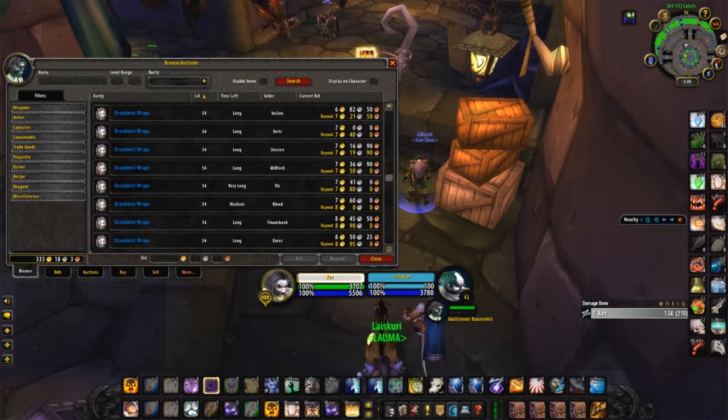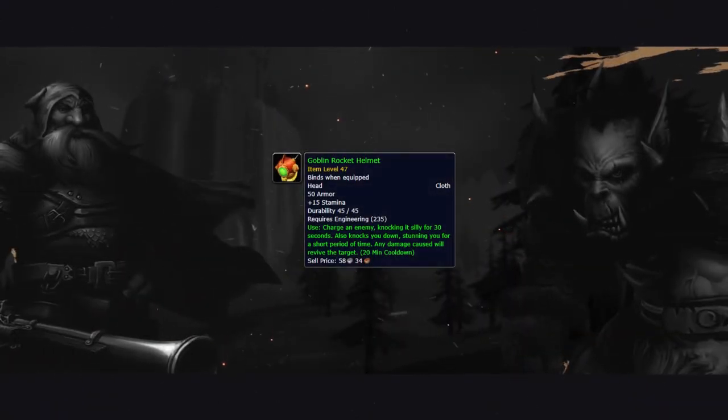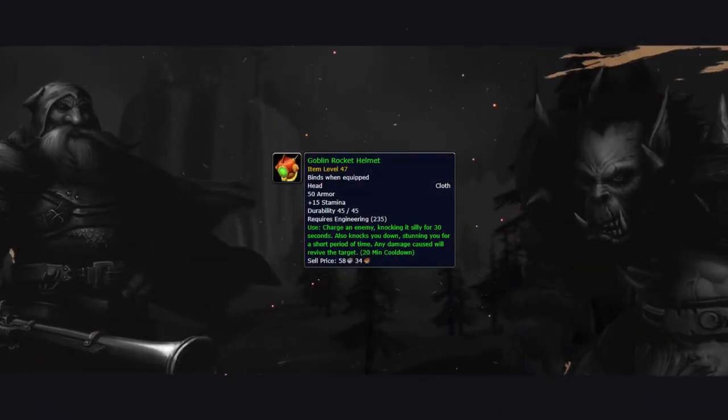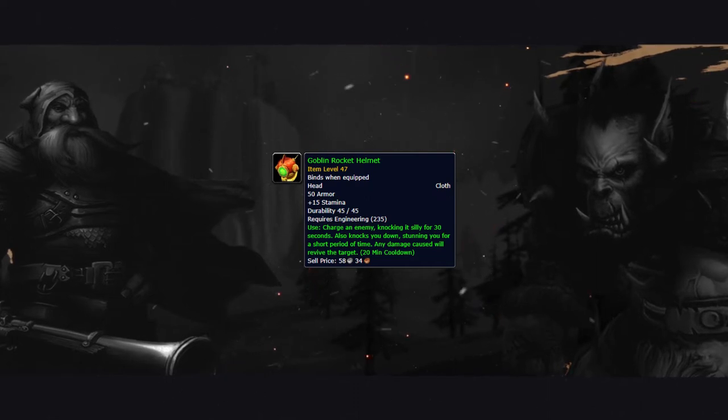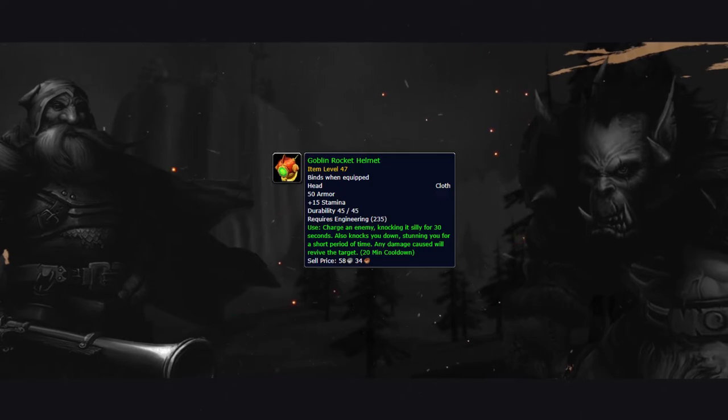Classic also has some amazing gadgets from Engineering, one of them being the Goblin Rocket Helmet. This is also something you'll want to have on you at all times, if you're an Engineer. The utility and stun provided by this are extremely strong in PvP situations.